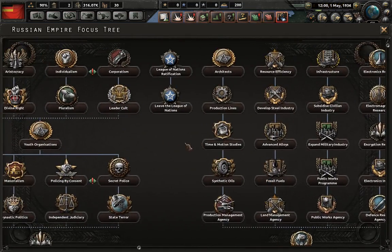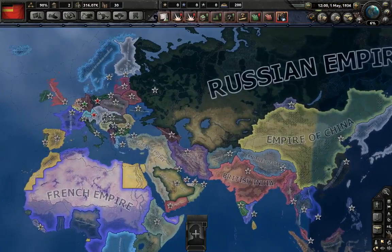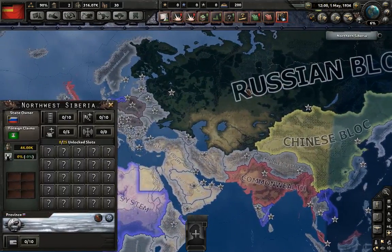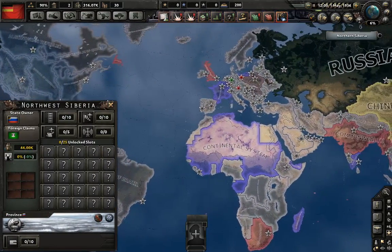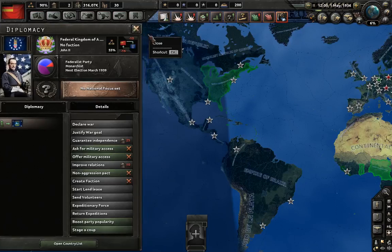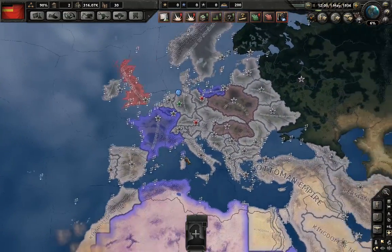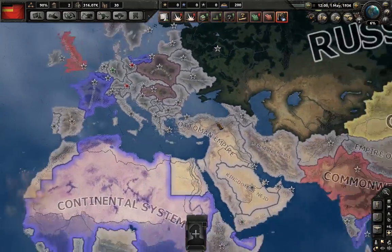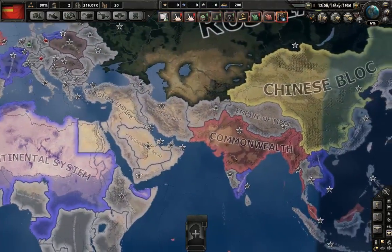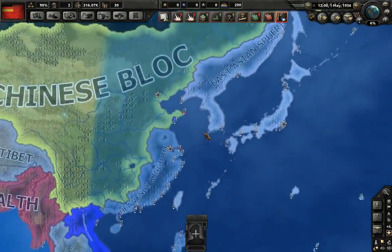There's also the chance for various different countries by event to initiate blocks of countries that essentially make factions. For example, there's the Chinese block and the Russian block available right at the start. Different nations can also form their own blocks — one very common is the American block, but there are also others such as the Ottoman block, the Spanish block, the Austrian block, and the Italian block. All these different factions can rise up and challenge the continental system, the central powers, and the Commonwealth for dominance. There's also the East Asian sphere for Japan.